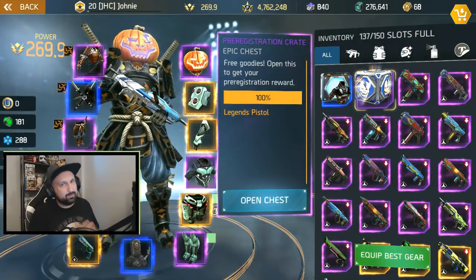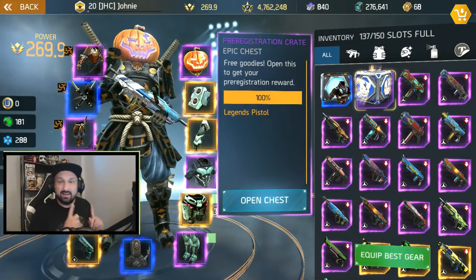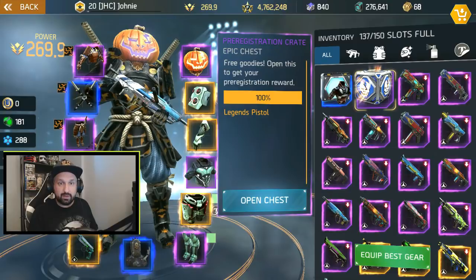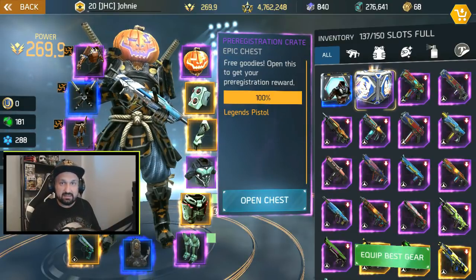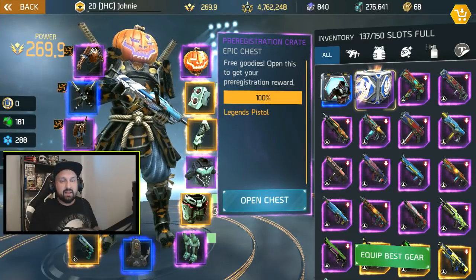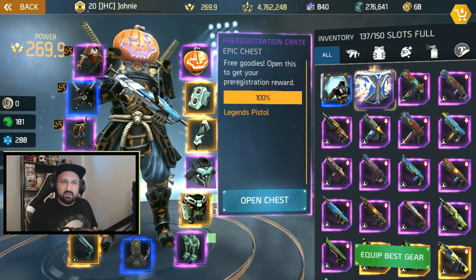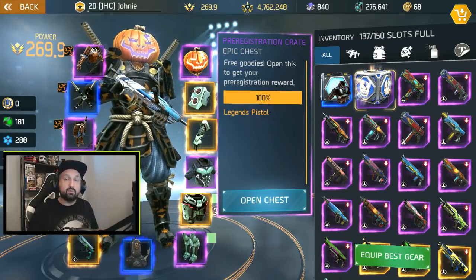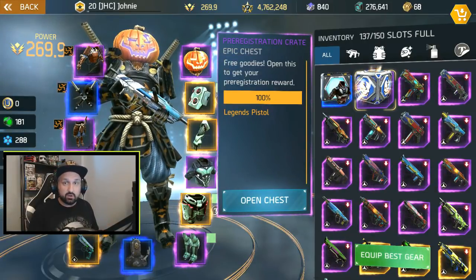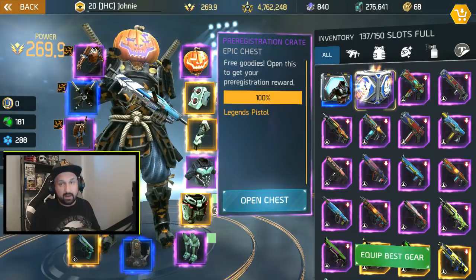What is up guys, Johnny here back with more Shadowgun Legends. In today's video I'm about to open my pre-registration crate with the Legends pistol inside. This thing's been sitting in my inventory for months and I was waiting to open it. First of all, I did not pre-register for this game — someone had an extra code and gave it to me, it's Big Red on my Discord.